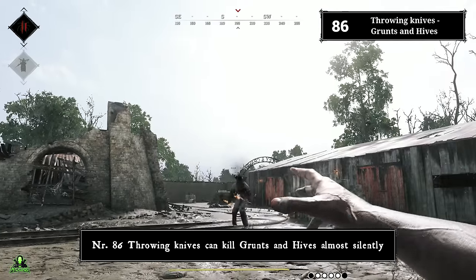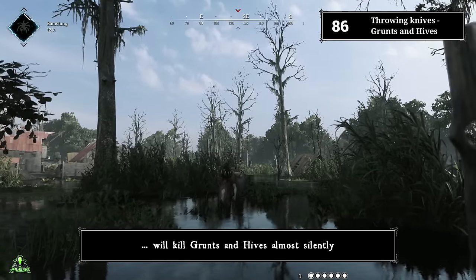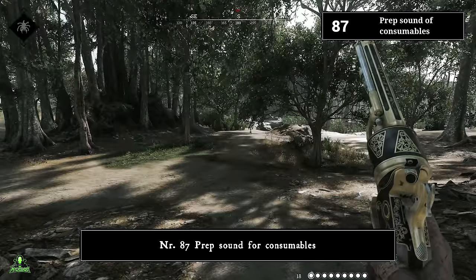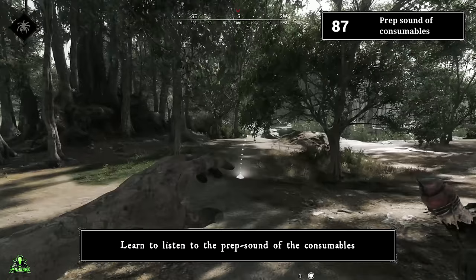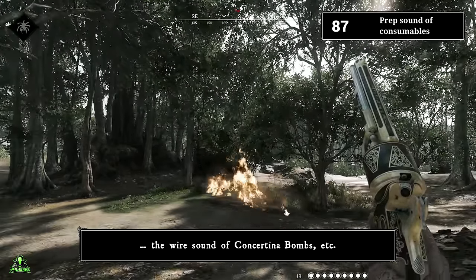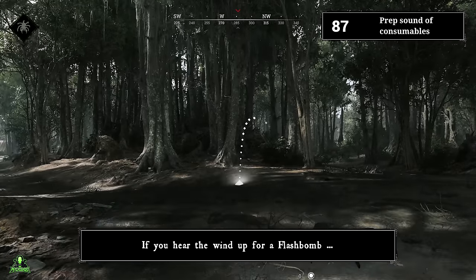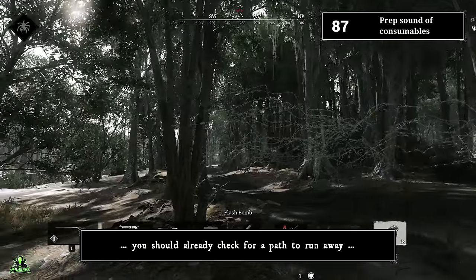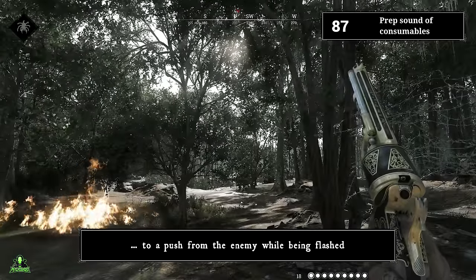Number eighty-six: throwing knives can kill grunts and hives almost silently. A throwing knife to the head will kill grunts and hives almost silently. Number eighty-seven: prep sound for consumables. Learn to listen to the prep sounds — the wind-up for the flash bomb, the finger snap for hellfire bombs, the fuse sound of dynamites, the wire sound of concertina bombs, etc. This helps you make quick decisions. If you hear a flash bomb wind-up, already identify a path to run so you don't die easily to a push while flashed.